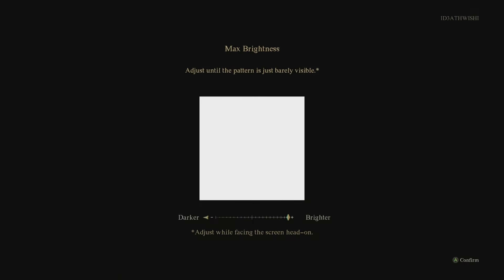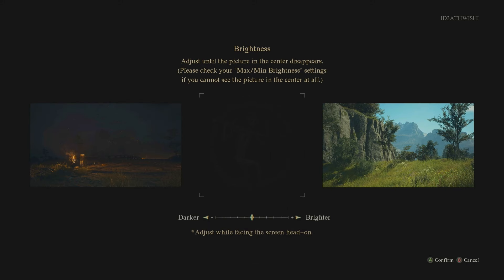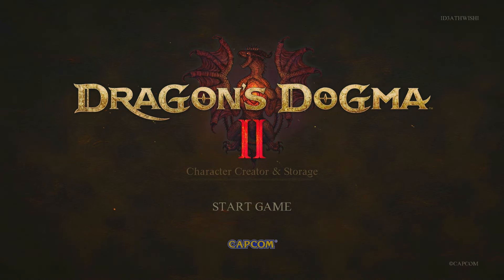Display language, voice language — I'm just going to go over the initial settings. I'm going to set my minimum brightness until it's barely visible. They've got quite a lot of stuff — adjust until the picture in the center disappears. I'm okay with having it like that, so I'm going to confirm and go into Dragon's Dogma 2 character creation.